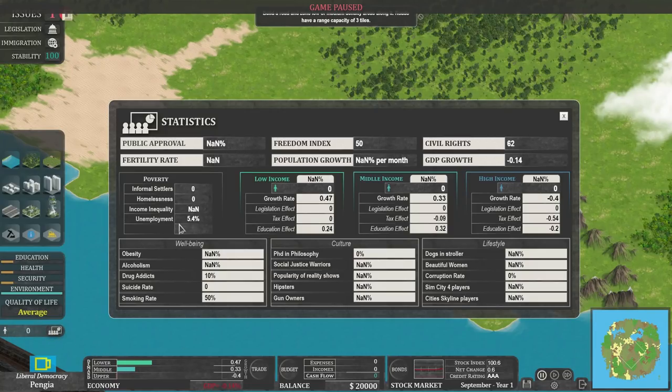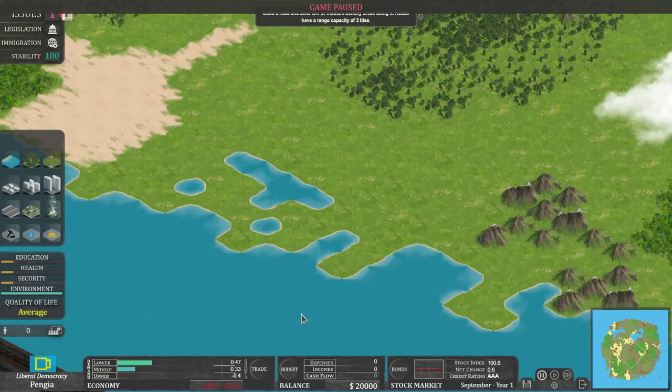Oh! You've got stats like suicide rates, hipsters, popularity of reality shows, PhDs in philosophy, dogs in strollers — and lifestyle stats including SimCity 4 players and Cities Skylines players! It's quite a nice touch — I didn't notice that before. So what we need to do now is build something.